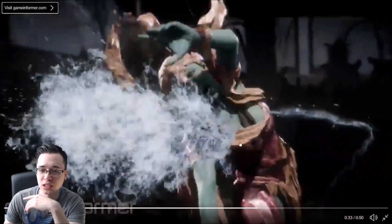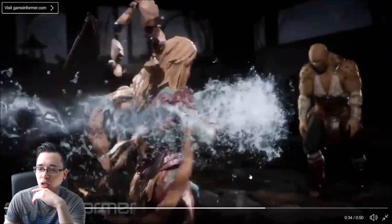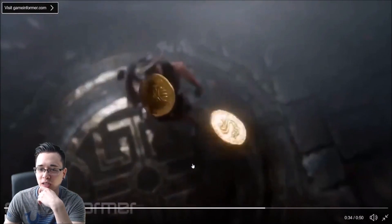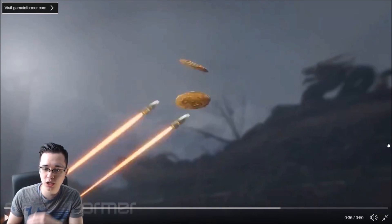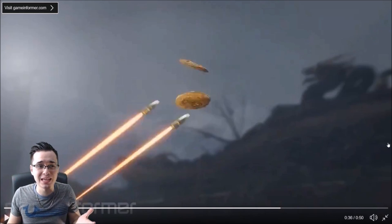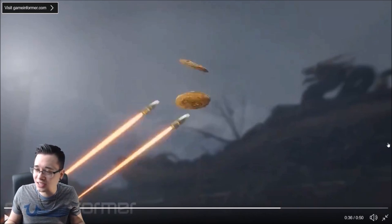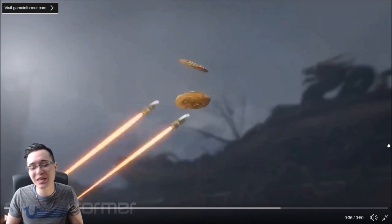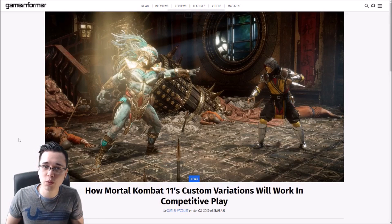That looked like it was actually a fatality right there, so she's going to use water in some form for a fatality. That's the very first look we have of Cetrion - crazy stuff. I can't believe it's really out of nowhere that all this stuff came out. Anyway, let's move on.